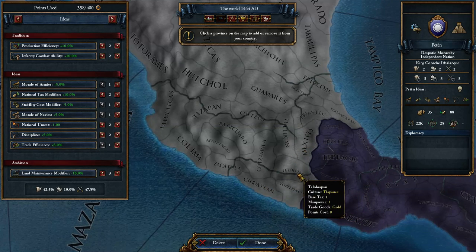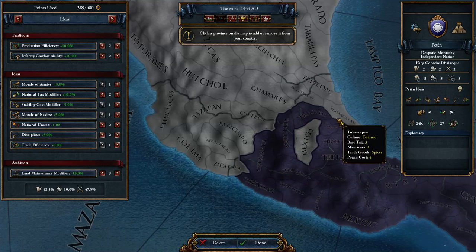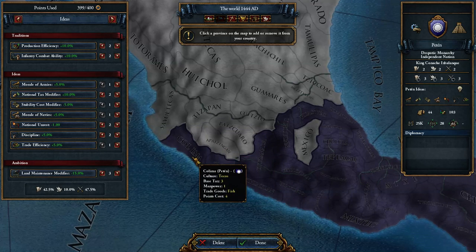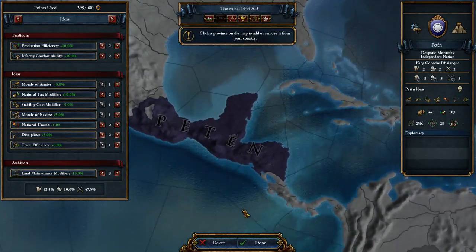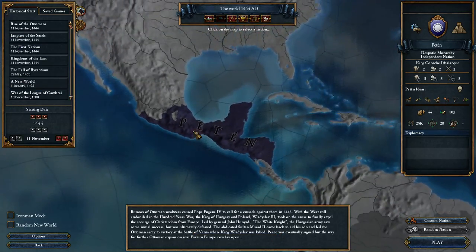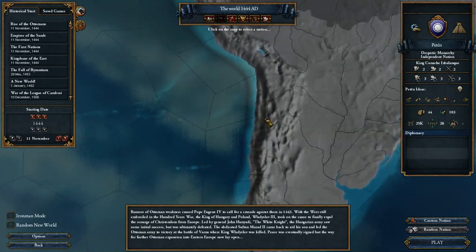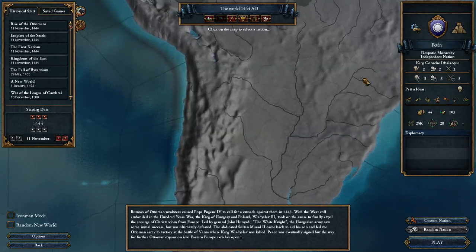Mexico is really expensive — I might just surround Mexico instead of taking it. There's a common province that can be taken, and now we have a fairly big South American nation. Stick to the mountains for the gold if you're playing normal mode; otherwise take more of the interior area.